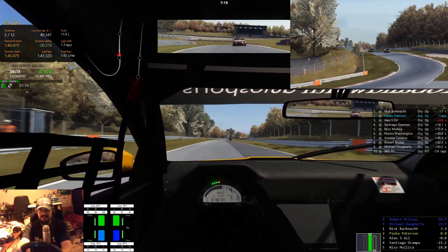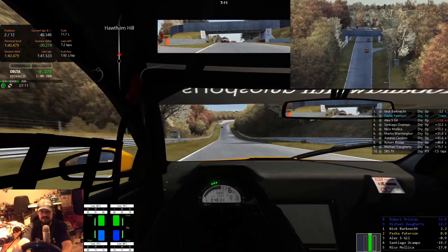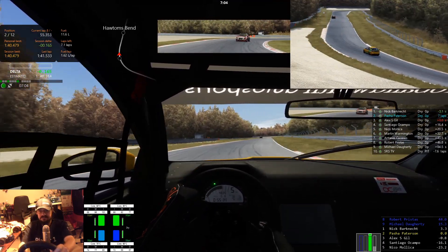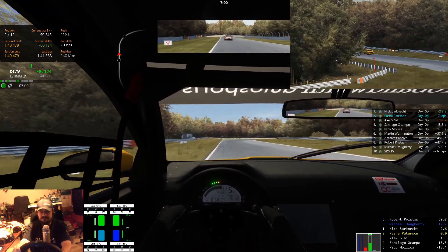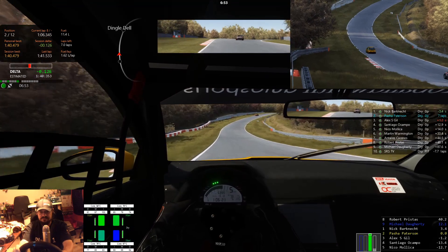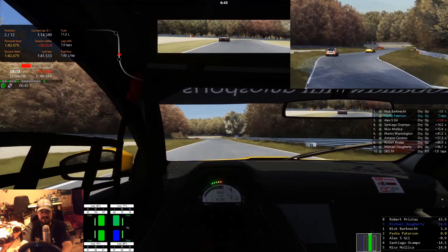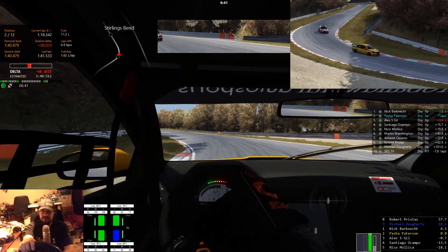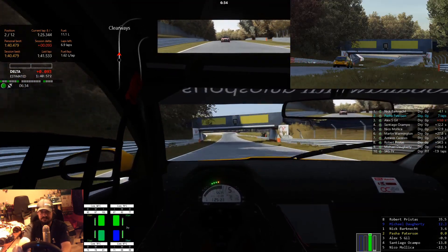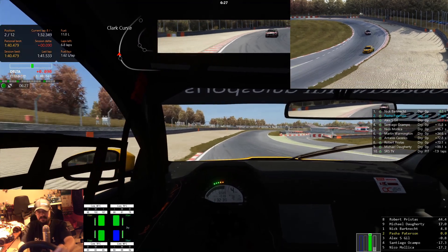Look at those purple sectors catching up to these guys — nice. Nick's going to be coming up on traffic. The other nice thing about this car is it doesn't tend to roast its tires like, say, the Leon TCR, but they are wearing. Gill is behind us now, 1.0 seconds. It is funny though — most of the brake points and gear choices and everything are almost identical to the Leon around here anyway.